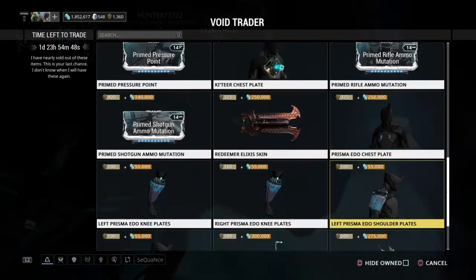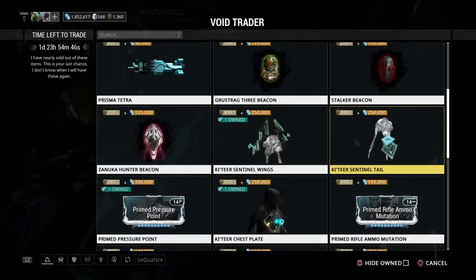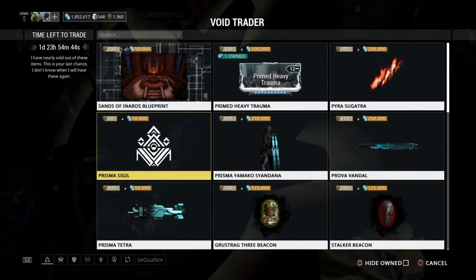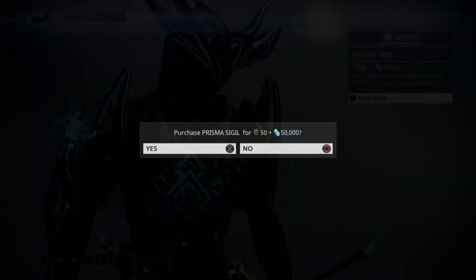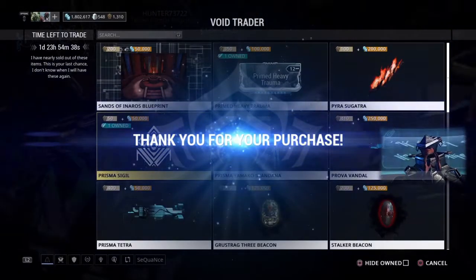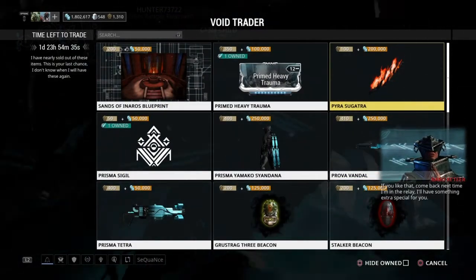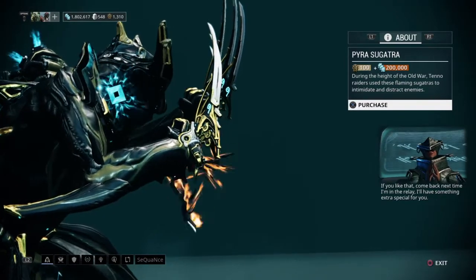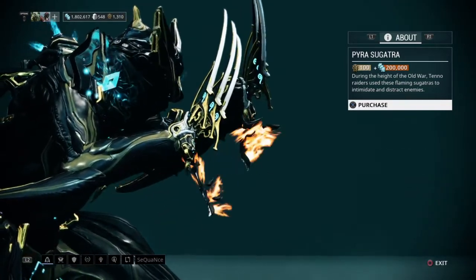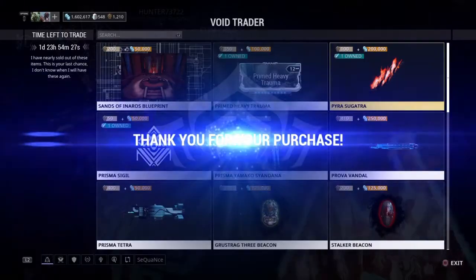Really, what you want to focus on is that Primed Pressure Point, and making sure you have at least enough for one of those — probably two if you want some spare platinum down the line. Primed Pressure Point is a really great mod, and if you max it out and then sell your maxed one and start leveling up another, it's a great way to infuse your wallet with some platinum.